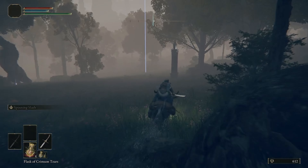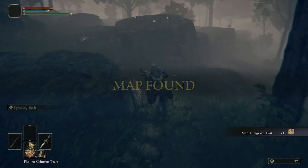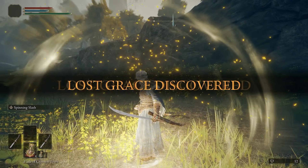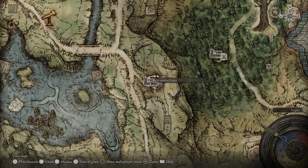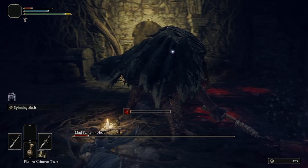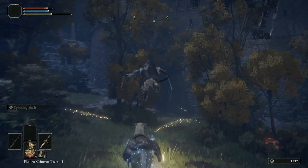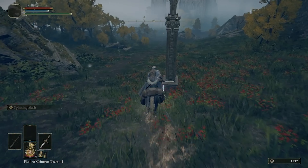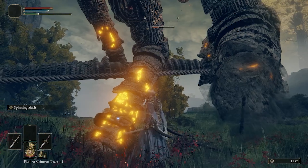I'll be showing you a few of these key ones. You will then continue straight as we grab another map piece, as well as this site of grace that we're going to come back to later. Here, I suggest going to these ruins to pick up the Gold-Pickled Fowl Foot, and then take on your first sub-boss. Then we head south towards the Weeping Peninsula and this site of grace. You will then start galloping through the map piece, the golden seed, and to chop the ankles off this big bloke.